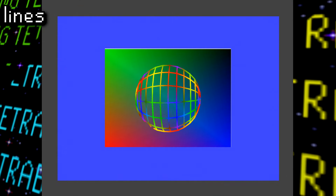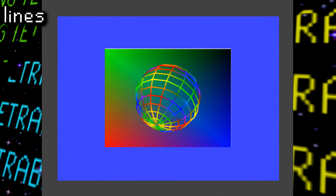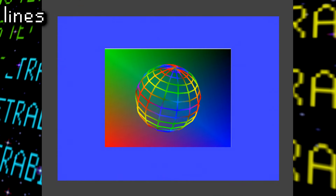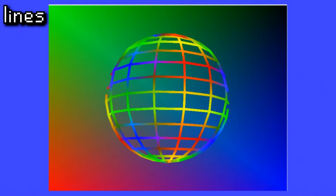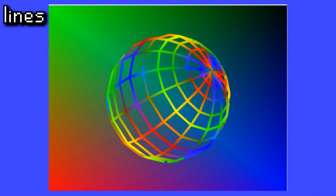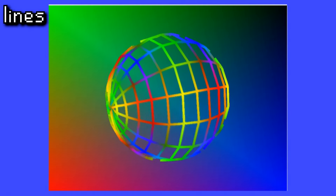In a similar fashion, next is Lines, and here we get to see a rotating sphere made up of several lines, also known as a wireframe. It appears in a gradient of colors made up of red, green, and blue, much like the gradient rectangle of the colors behind it.